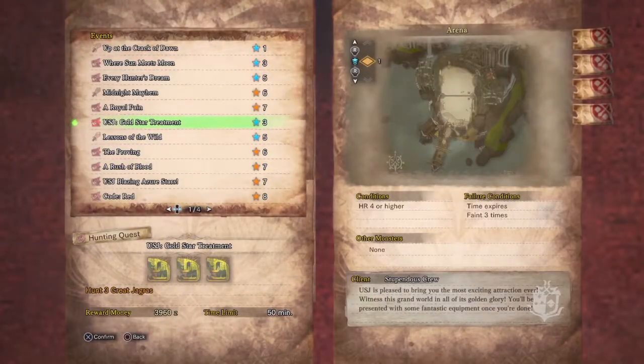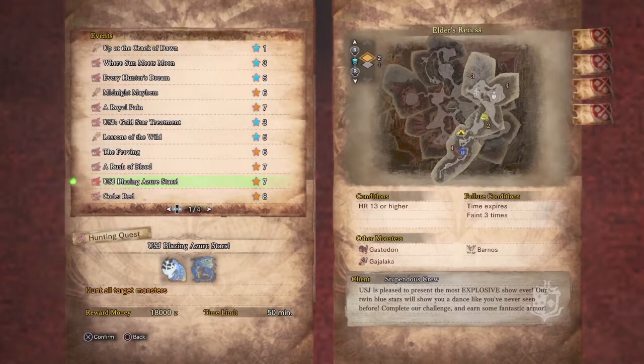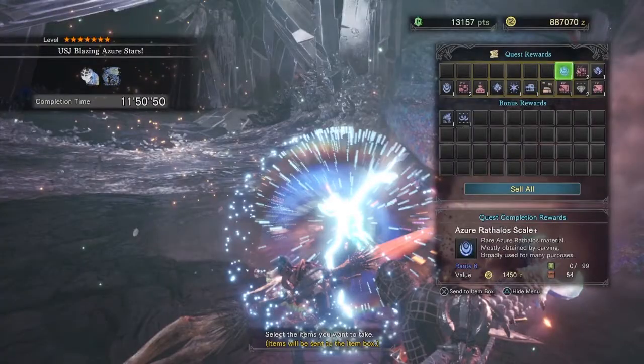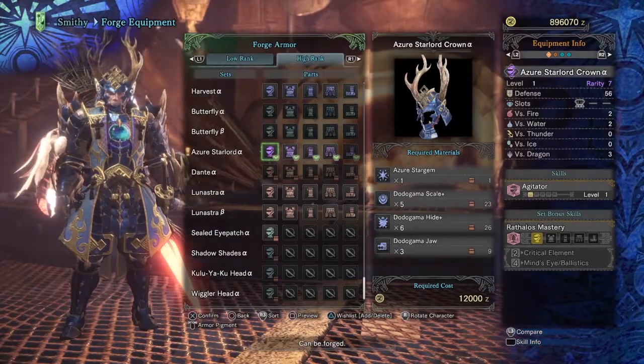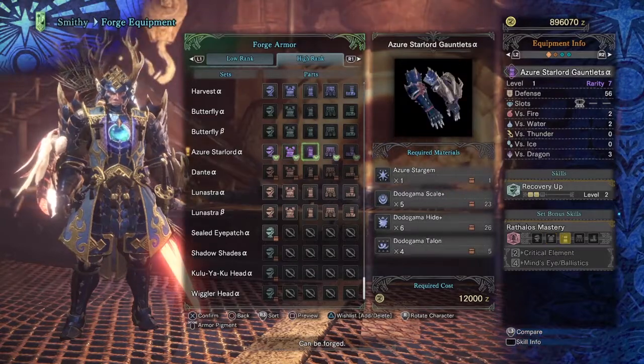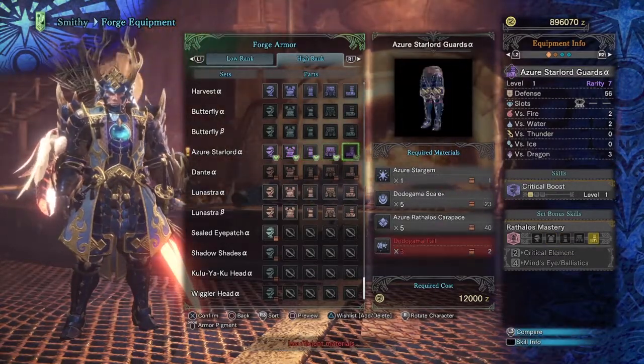The second big quest you should really check out is the sequel to the USJ Gold Star Treatment quest. This new one, titled "USJ Blazing Azure Stars," is a seven-star quest that asks for a hunter rank 13 or higher. It'll have you fighting a tiny azure rathalos and a giant dodogama, and in the end will grant you a lovely azure star gem. You'll use these star gems to create the Azure Star Lord armor set, which is one of the most glowy gear sets in the game. The helmet comes with Agitator, the chest with Handicraft, the arms have Recovery Up, the waist also has Handicraft, and the legs have Critical Boost — all in all quite a good set.